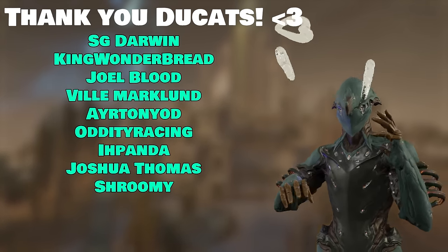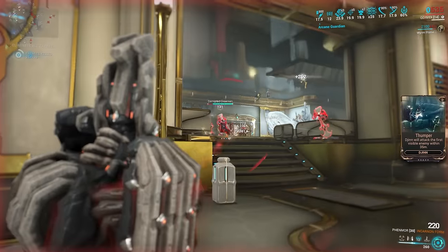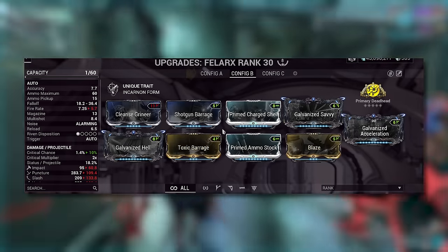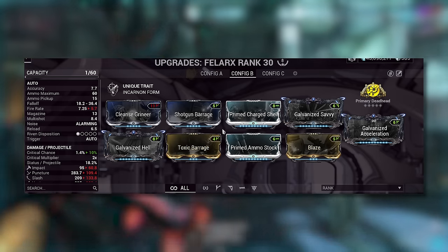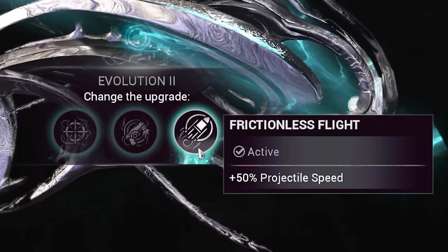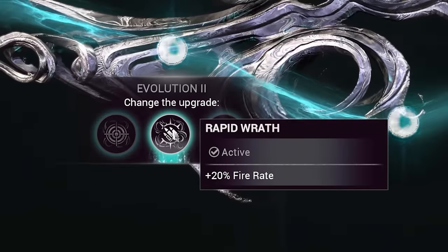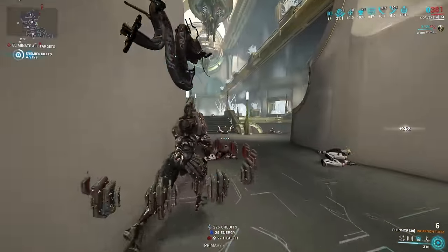Before we go into the video, a huge thank you to our channel members for your support. It's no secret that the two best primaries are still the OG incarnon weapons: the Felarx and the Phenmor. Both are MR14 and come from the Zariman. For the Phenmor, we use Primed Ammo Stock with the Evolved Autoloader evolution. The endgame build evolutions are Frictionless Flight, Evolved Autoloader, Racking Wrath, and Devastating Attrition. For the Felarx, the late-game evolutions are Rapid Wrath, Execution of Fortune, Elemental Excess, and Devouring Attrition.